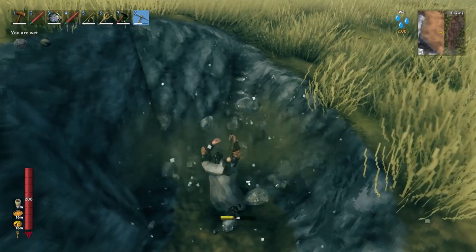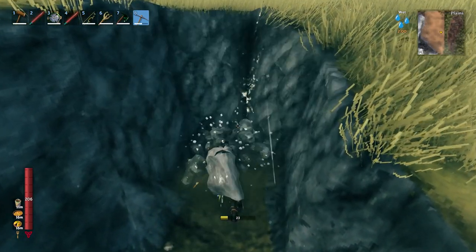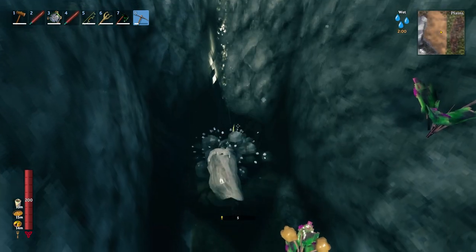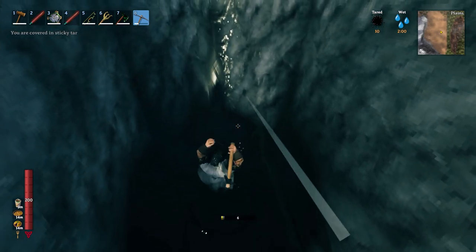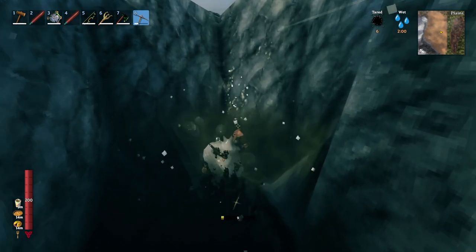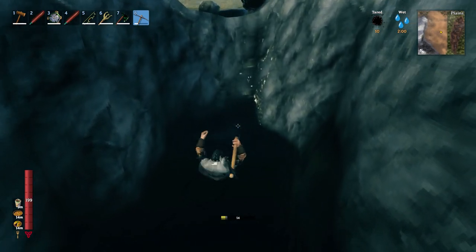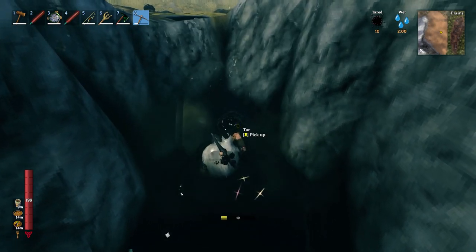When standing in tar that's too deep, you get the same slowing tar effect as being hit by a tar ball from a Growth. It's a very impactful slow and can be extremely dangerous since you're in the plains, which is full of deathsquitos, fulings, and loxes. Make sure you keep an eye on your surroundings when clearing out tar pits.